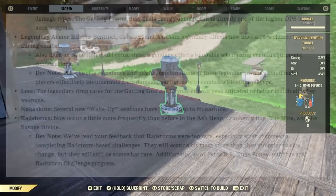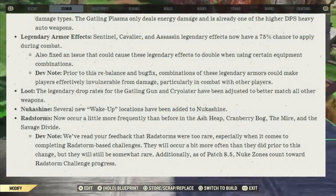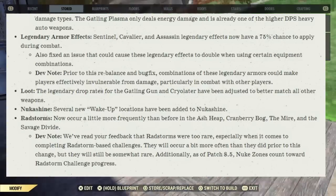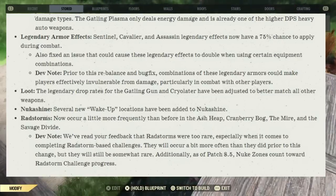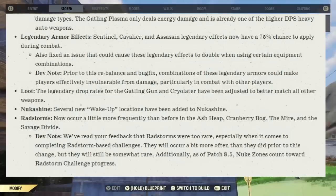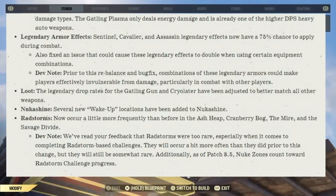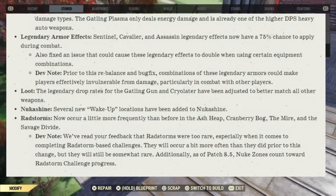Under legendary armor effects: Sentinel, Cavalier, and Assassin legendary effects now have a 75% chance to apply during combat. Also fixed the issue that could cause these legendary effects to double when using certain equipment combinations. Dev note: prior to this fix, a combination of these legendary armors could make players effectively invulnerable from damage, particularly in combat with other players.